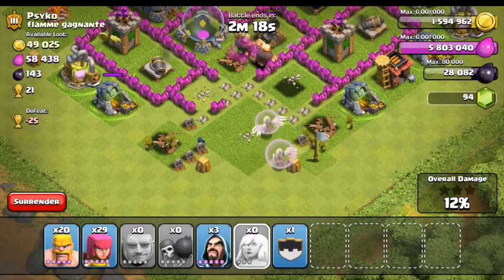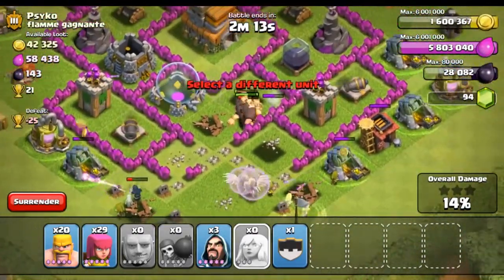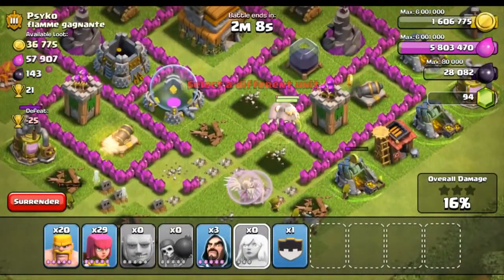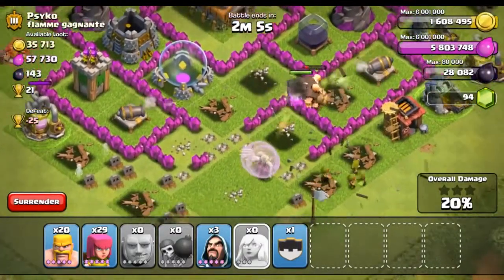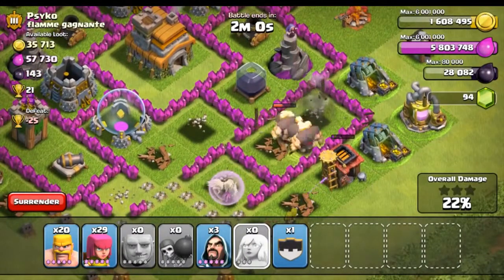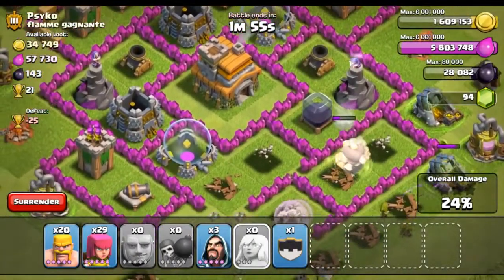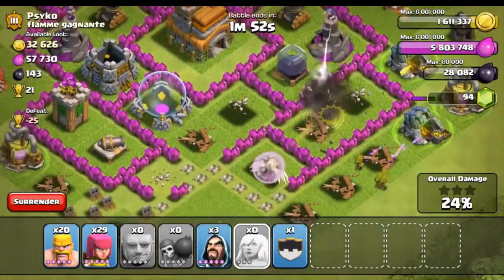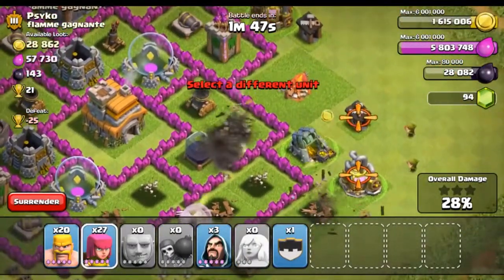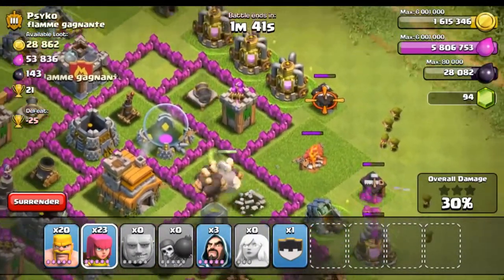The healers come out! The raid is going pretty good — our giants are sticking together which is perfect and exactly what I wanted. As long as we don't have any archer towers or wizard towers locked onto our healers, I think we can go ahead and get the hundred percent. I'm just going to drop some troops on the outside to help out these giants because they are big fatties and they are not very fast obviously.